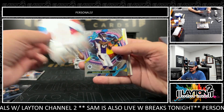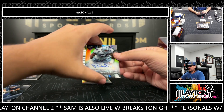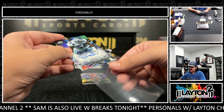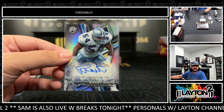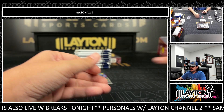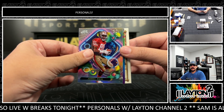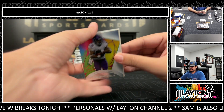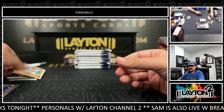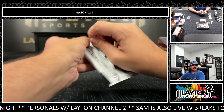Drew Bledsoe. Randy Moss. First auto is Randy White — that'll be the Cowboys throwback. Resurgence auto, first to three. Randy White there. Jerry Rice on the refractor. Another CJ Rookie, all in the paper — a couple CJ Rookies already.